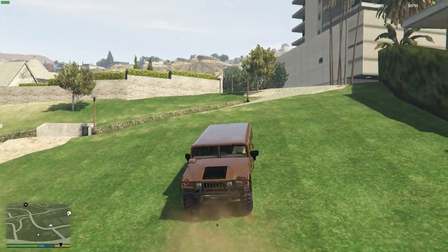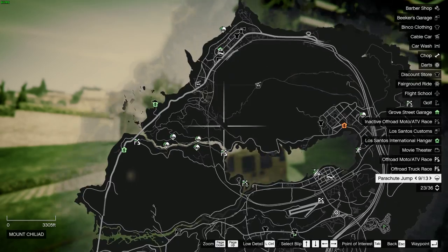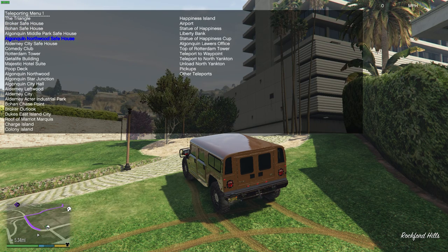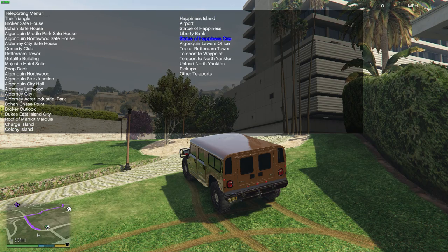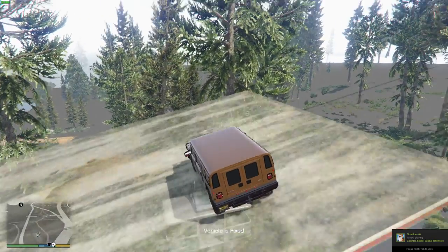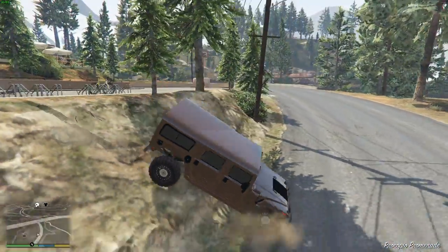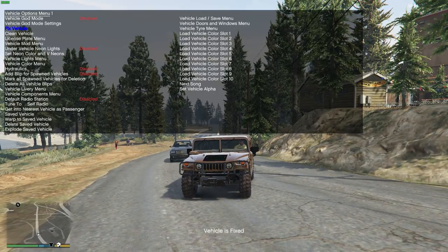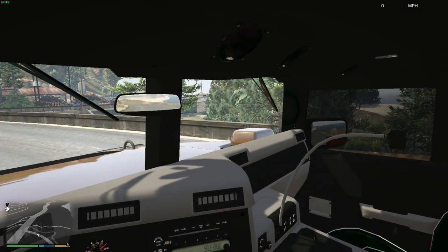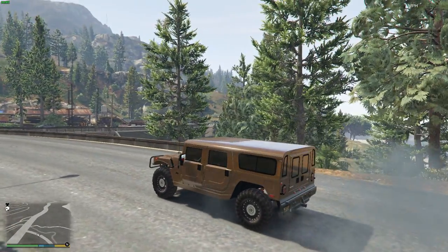All right, we'll just go and start ourselves around here. Vehicle options — I'll fix it and we'll go. Just a 10 out of 10 spawn point. There we go, we're good now. All right, we'll get one more good friction shot in here real quick. It's like a lag — makes me look really bad right there. There we go, now we'll just go.